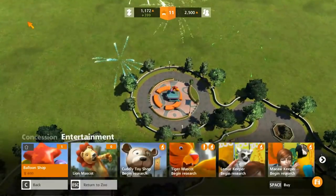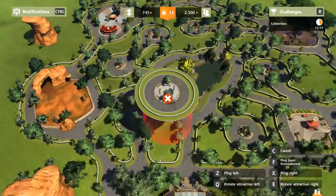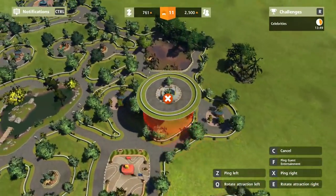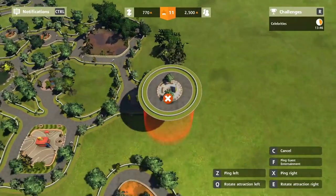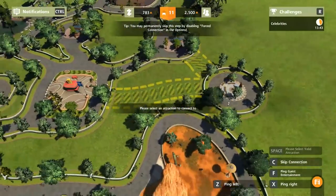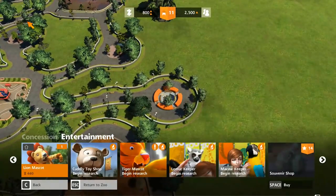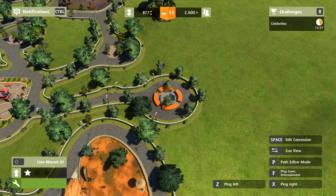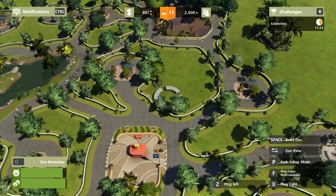Let's get a lion mascot as well. Keep things nicely spread out around the park. It seems just bringing in new things, generally speaking, is really good for your rating. The money is jumping up right now. Guest numbers are going up and my star rating has climbed up a little bit.